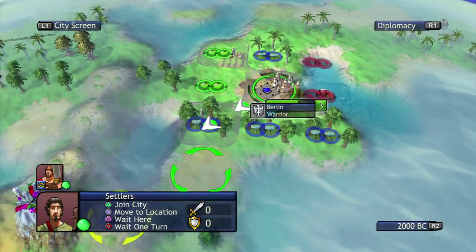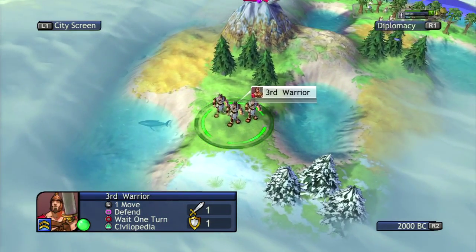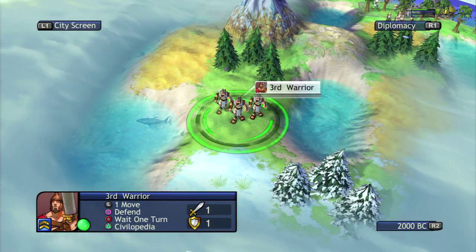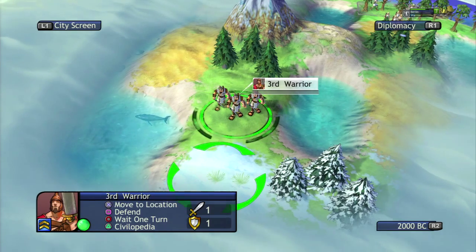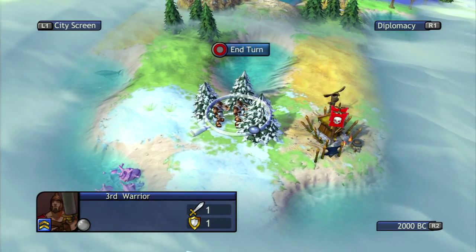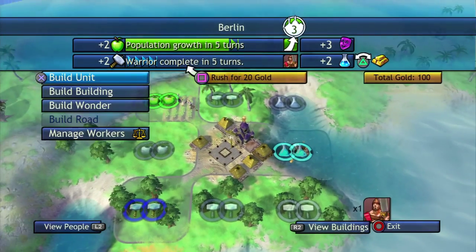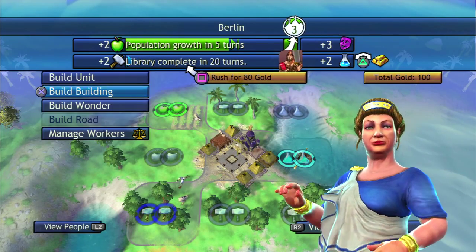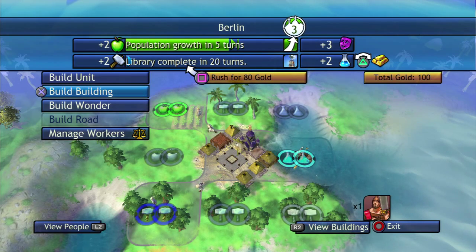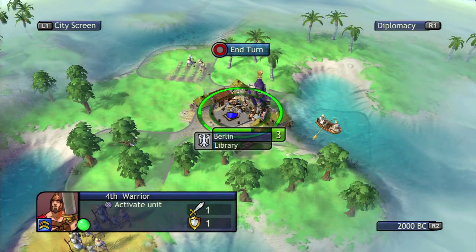We got a fourth warrior — they're going to defend the city. You'll notice there's no happiness penalty or anything like that. Normally if you created a bunch of warriors your gold per turn would go down from maintenance fees, but it's less complicated. The console version of Civ is a lot less complicated — they didn't want to get carried away with strategy. Now that we've just researched that new tech we can actually build a library, which is awesome — it'll take 20 turns because our production is really low, but it's still really good if we're going for a science victory.